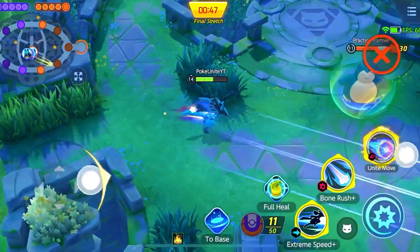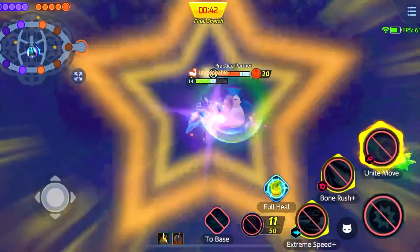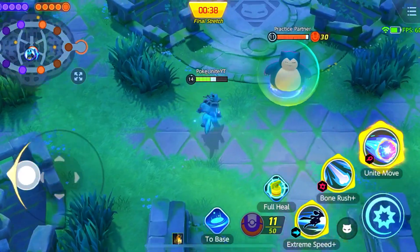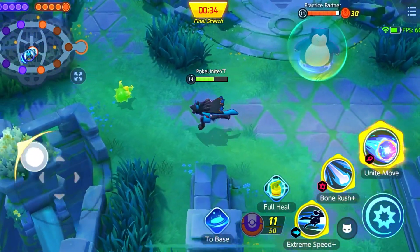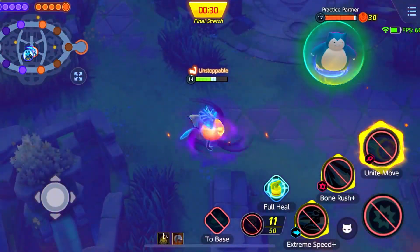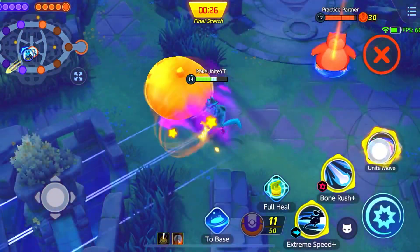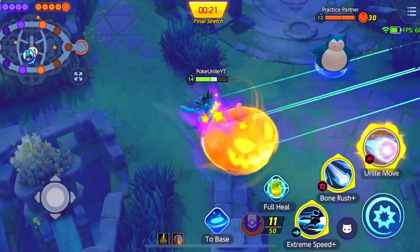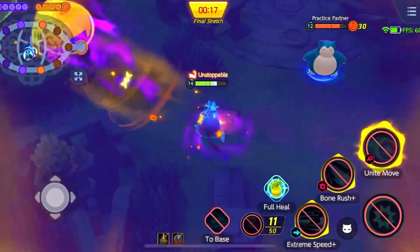Using the unite move also gives buffs: a 30% cooldown rate decrease, 20% shield, and movement speed increase. So after using the unite move, you can spam extreme speed and your other moves much more freely — and those buffs only last about 5 seconds.